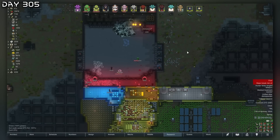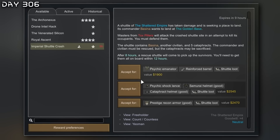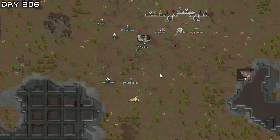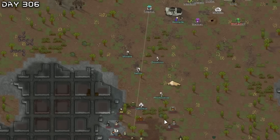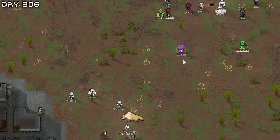We got a shuttle crash here, which is quite good. I'm not sure if I can take on the tox wasters but I will accept this. These people will need help. We also have a bunch of mega sloths here to help us. Let's do this — what a shot that was, hell, but oh well.